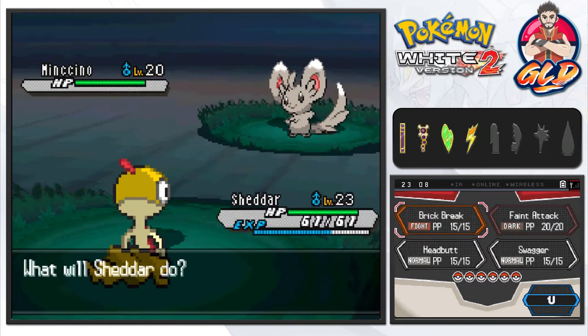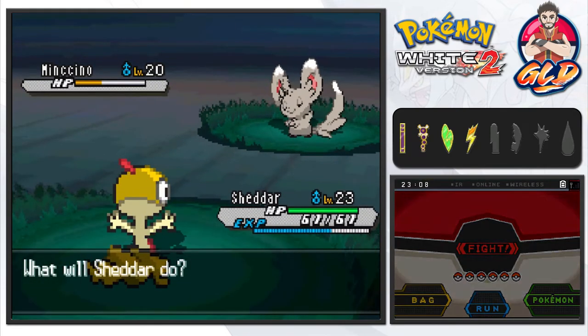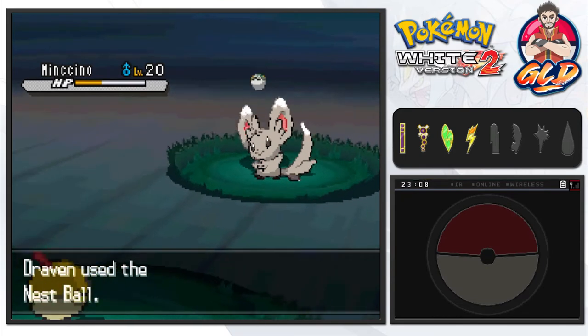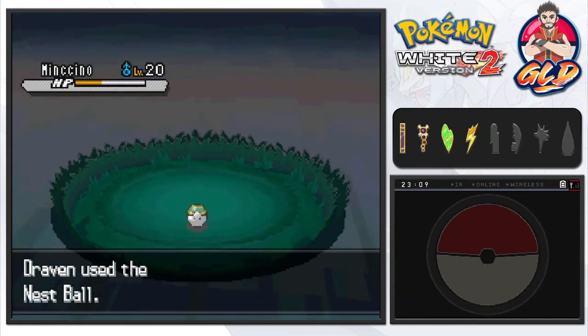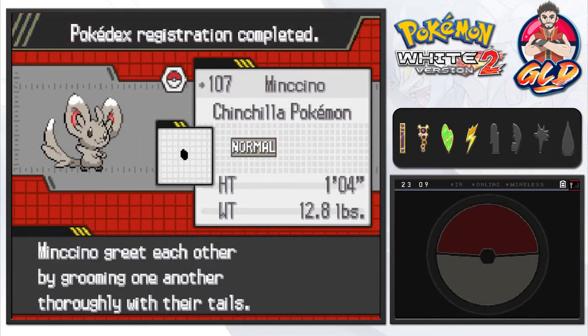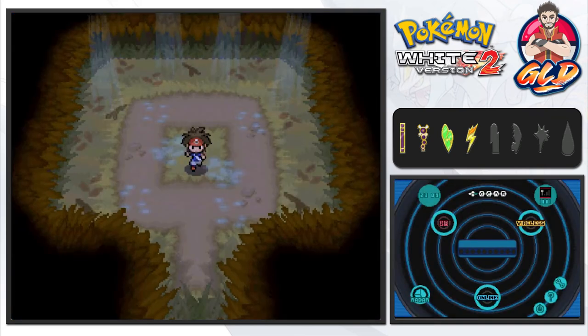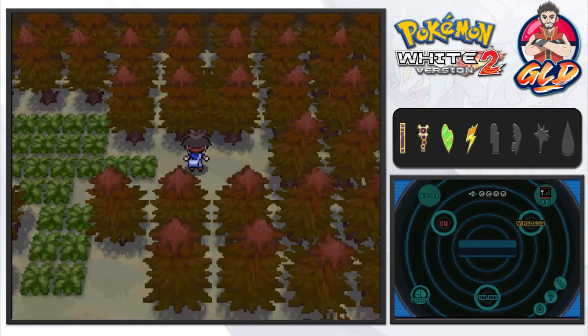We're going to try and not kill it — just lower its HP. And just like that we caught ourselves a Minccino! The Chinchilla Pokemon — 'Minccino greet each other by grooming one another thoroughly with their tails.' That's better than sniffing somebody's butt! So that is a Pokemon we captured in the Hidden Grotto. It's very hard to actually find Hidden Grottoes, and I think it's a daily respawn mechanic.